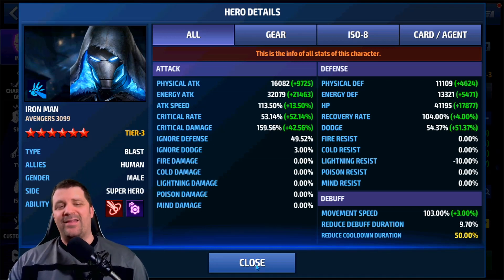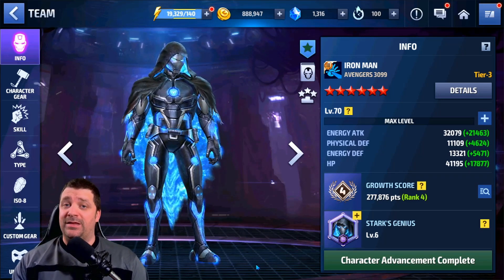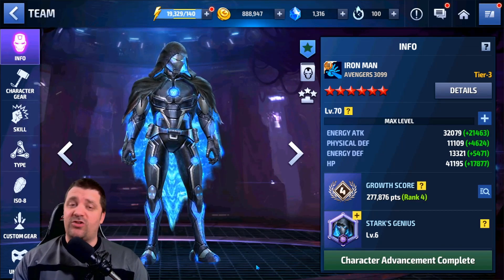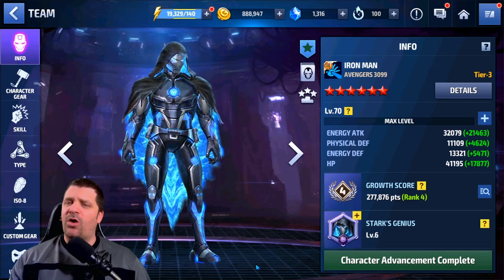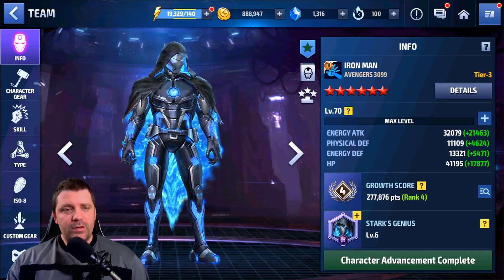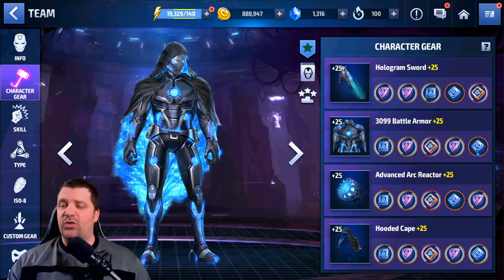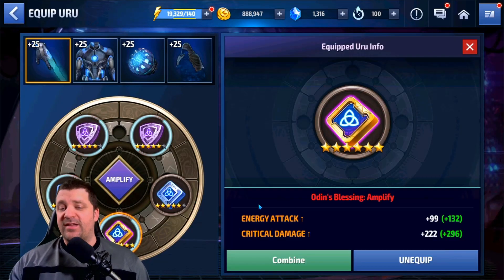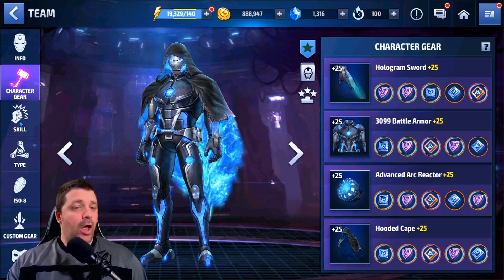The stats are not fully optimal — it's hard to give this character good stats in early access since alliance level starts at one, so we're missing very important bonuses and they don't give us max chips to level up the uniform. For ISOs, we have a bunch of energy attack, dodge, and critical damage, plus three ISOs with Olden Blessing, which give energy attack and critical damage to maximize critical damage as much as possible.